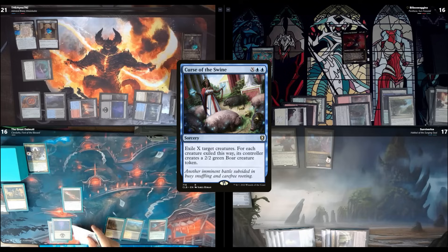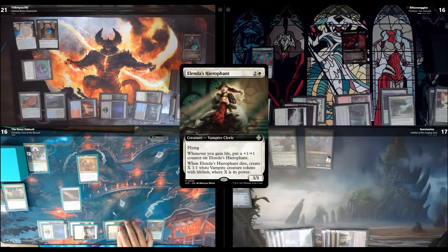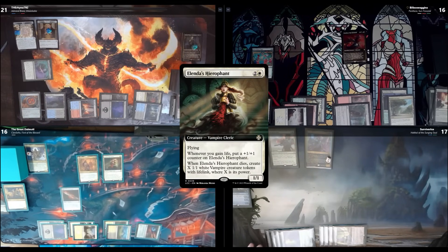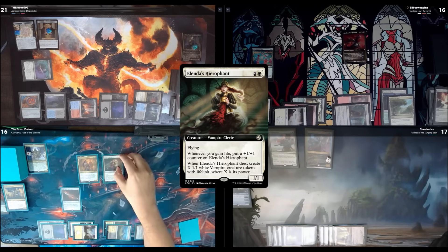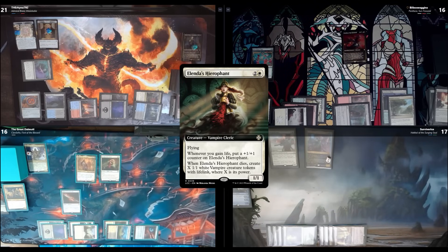I play Isolated Chapel, tap 1, 2, 3, 4 to play Alenda's Hierophant — otherwise known as Alenda Light — essentially another Alenda on the battlefield. I'll pay. Untap, upkeep, draw, play land for turn — Smoldering Marsh, I have two basics so it's untapped. I'll cast my commander for 6 mana and surveil, putting that back on top.